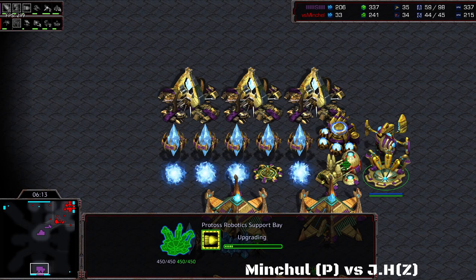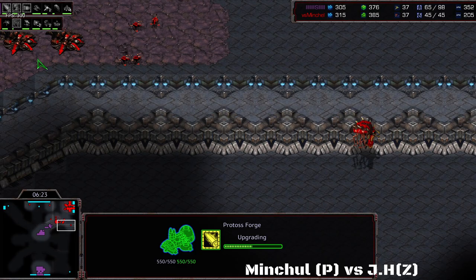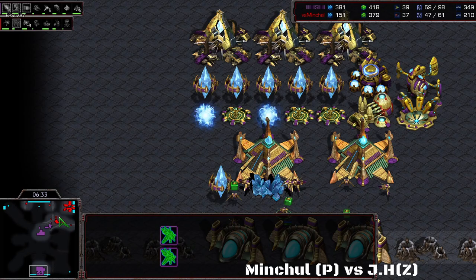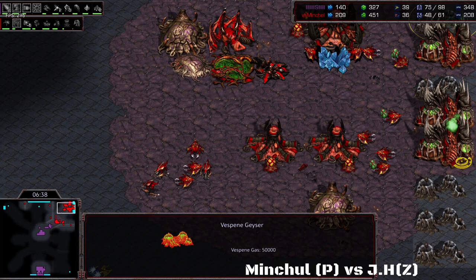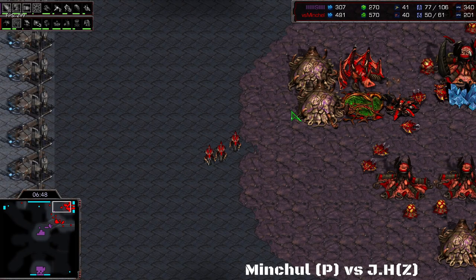More cannons are being added in the back to protect his probes from Mutalisk Disks or Lurkers. JH is going for faster overlord movement — he's not yet going for overlord transportation, so he might not go for a cheeky Overlord Lurker drop in the back. He's mostly focusing on getting the Spire up and running, mining from three extractors. A Corsair is out doing some scouting and recon. This Corsair scouting JH's base is really valuable for Mitchell, because now Mitchell knows exactly what is going on.